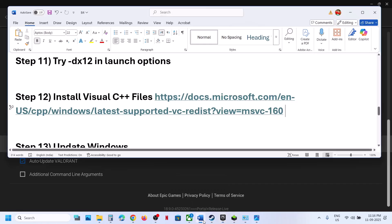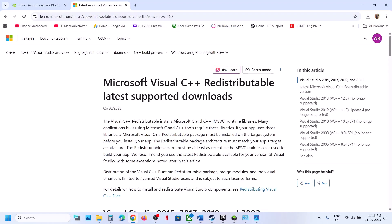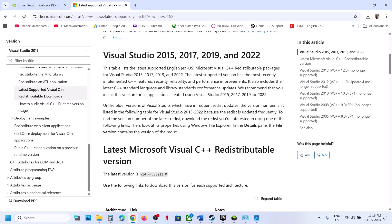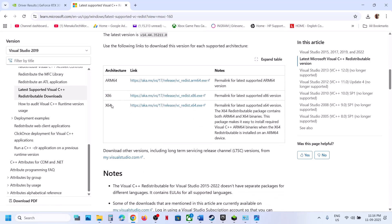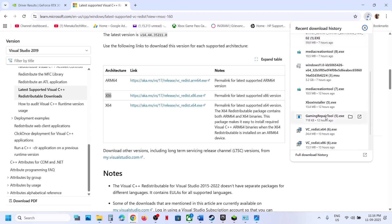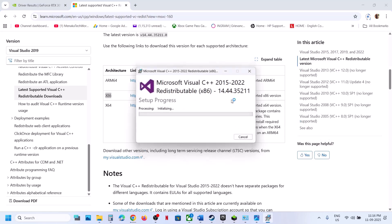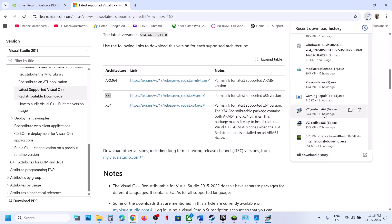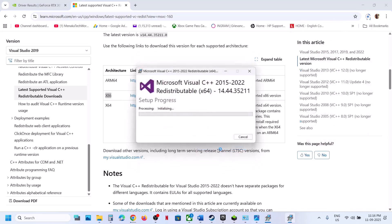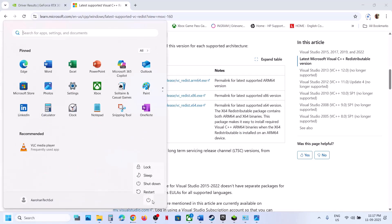The next step is to install Visual C++ redistributables. Copy the link from the video description and open it in a browser — it will take you to the Microsoft website. Download and install both the x86 and x64 versions of Visual Studio 2015, 2017, 2019, and 2022. Run each EXE file — if you see a Repair option click Repair, if you see an Install button click Install. Make sure both are installed, then restart your computer and check.